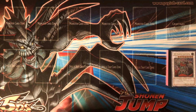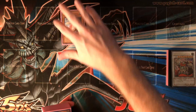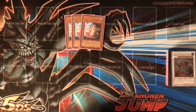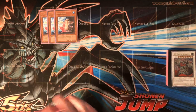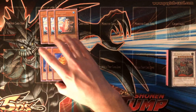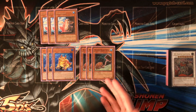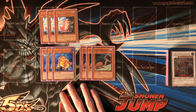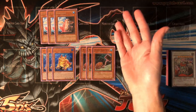To start us off we have three Substitoads. This is obviously the backbone of the frog engine — really no introduction necessary. Then we have all the other frogs; the main frogs for the strategy are Poison Draw Frog and Swap Frog. The strategy is you pull all your frogs out of your deck that aren't these, and then you're able to grow your board through other means.